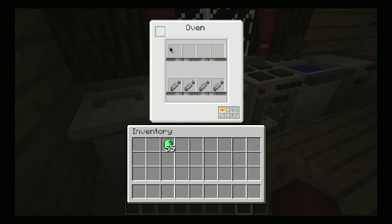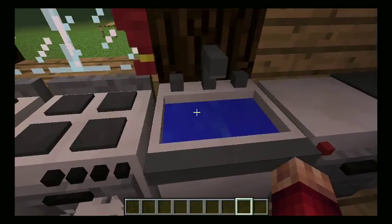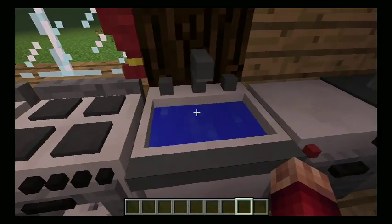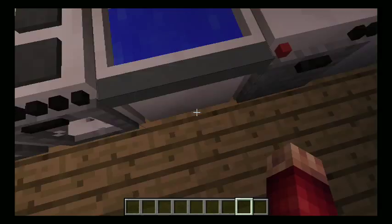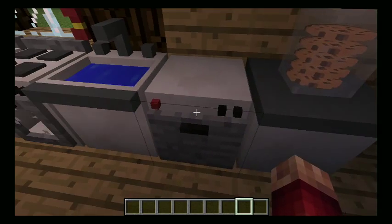We have an oven — you could put all the raw meat you want in here and it just cooks. You don't even need coal or anything like that, it just automatically cooks. And then this is my sink, looks pretty neat. You have to put water in there with a water bucket. Of course, this is the dishwasher.